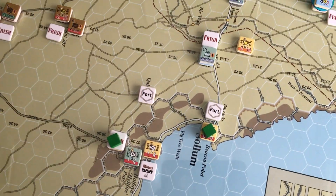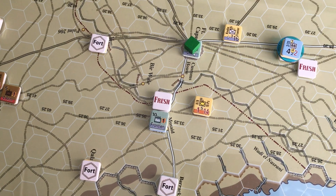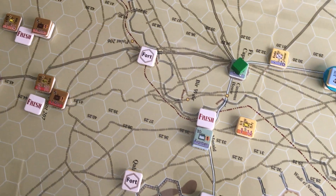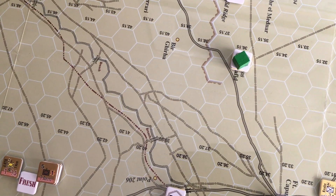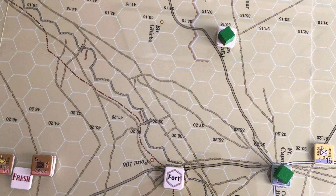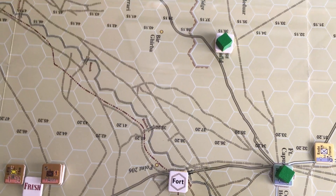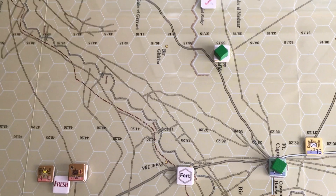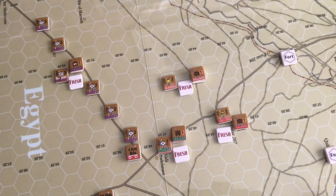Panning in a little bit, we're picking up the next green square which is Fort Capuzzo. Continuing down that road we come to Hafid Ridge - well, it's actually Bir Hafid I think. That's probably the critical battle location.